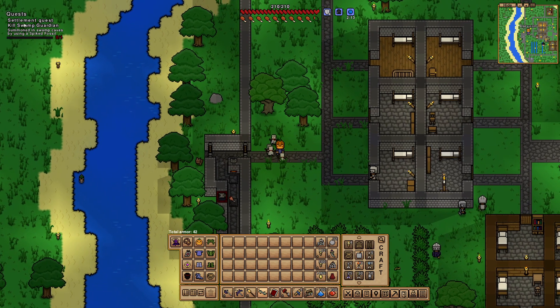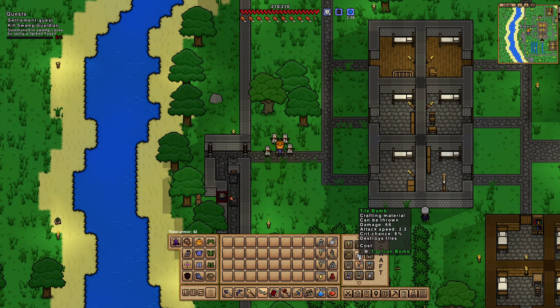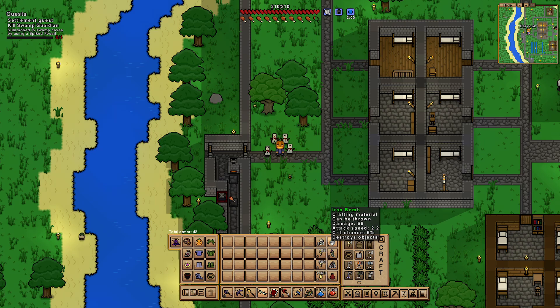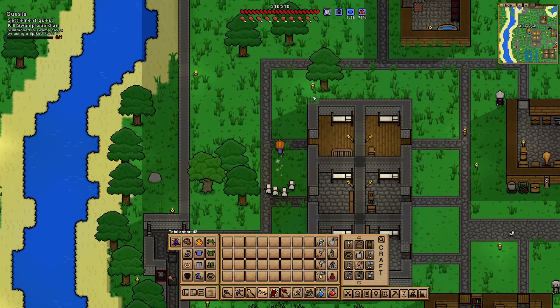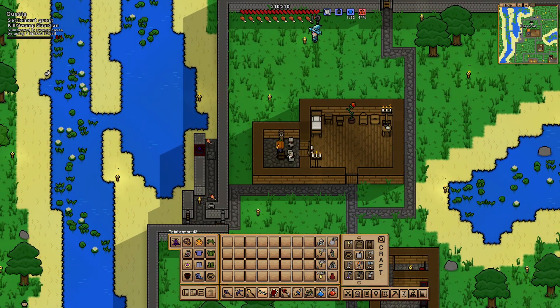Our current quest is to go into the swamp and try to kill a guardian, which is super tough. Tile Bomb - did that work? Destroy tiles. Probably not, but let's try it. There's no point in not trying it. I've tried everything else.